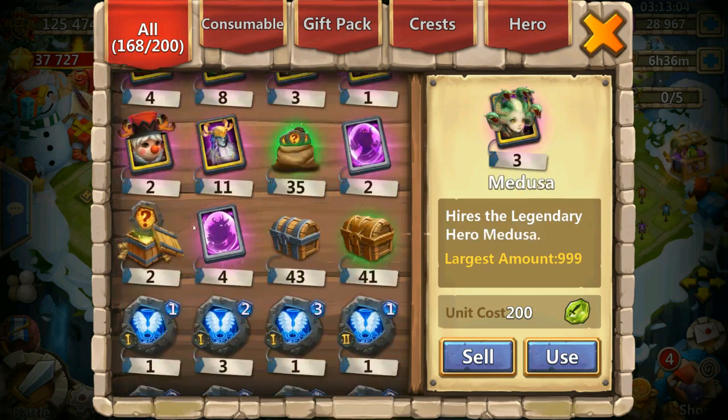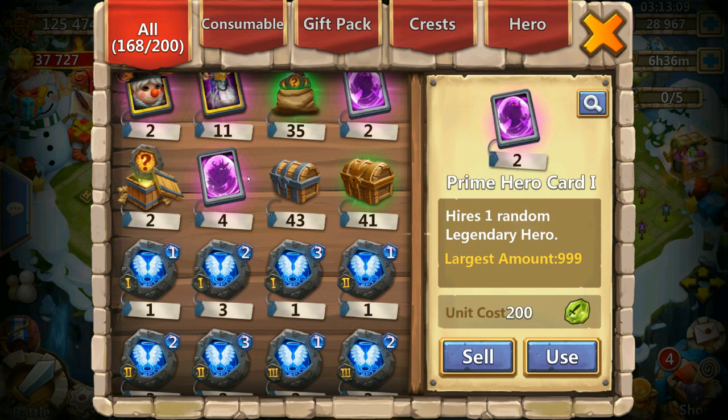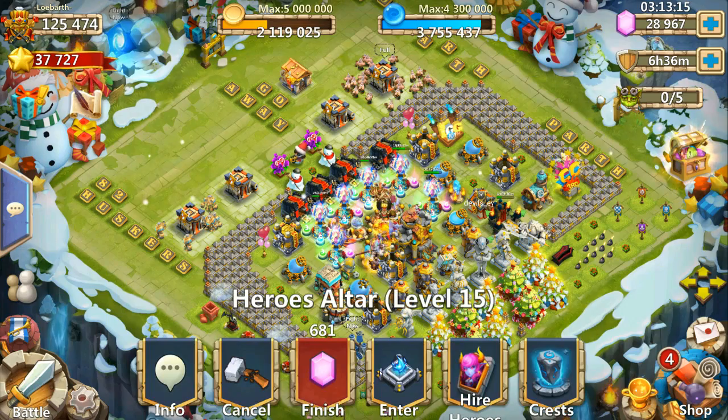Looking at his warehouse right now, he has tons of dupes but he's missing a few like Heartbreaker Michael and some others like Skull Knight. We also have some legendary cards, so we are gonna open those also. But first we are gonna start looking at his altar.